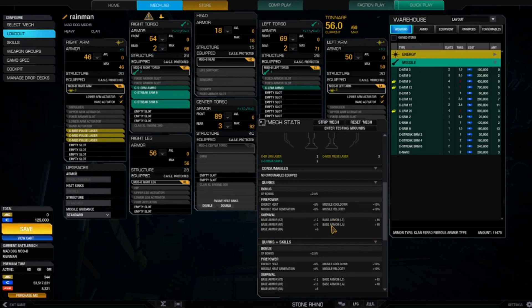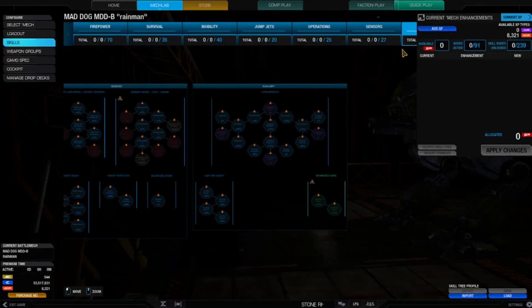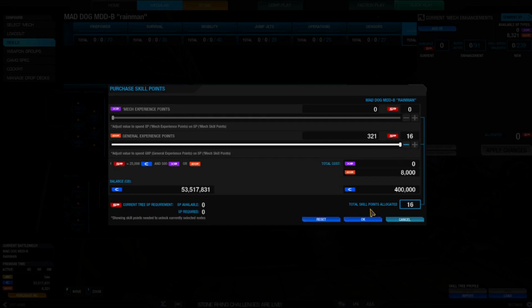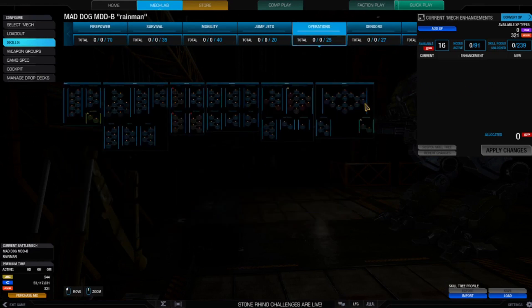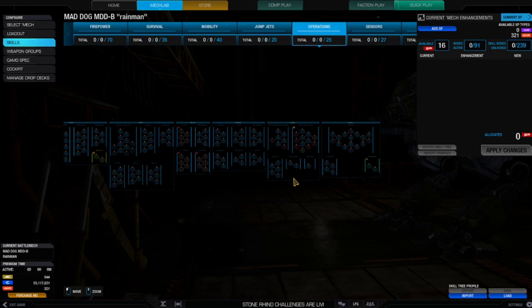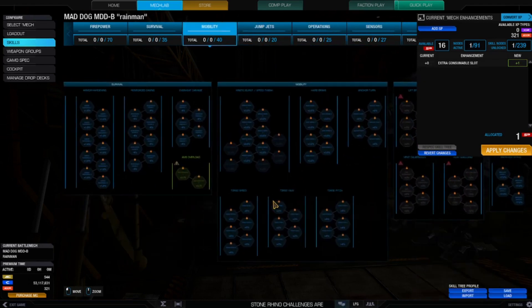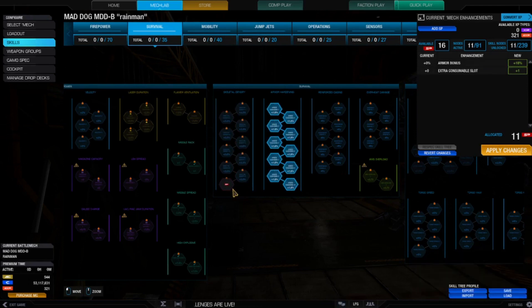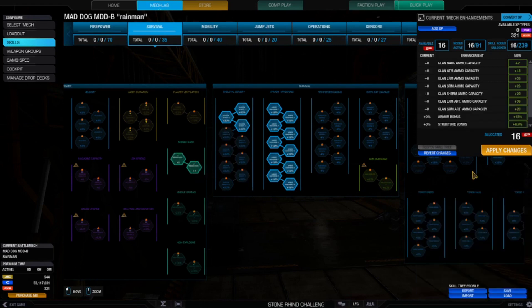It's got the usual armor quirks as well. I do have some XP around — 16 points — and nothing's even been skilled yet; you can see everything has the little yellow indicators around them. The first thing is to get an extra consumable slot and then start building up the armor so I can survive a little bit better. I'm going to take two of these out and put them into ammo because this is going to be an LRM boat.